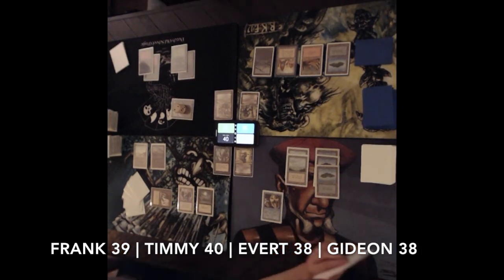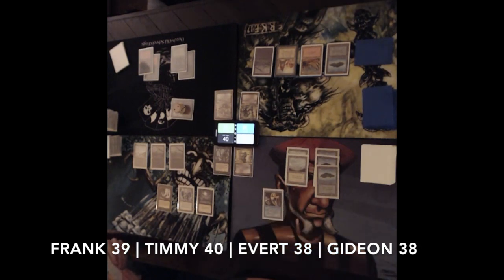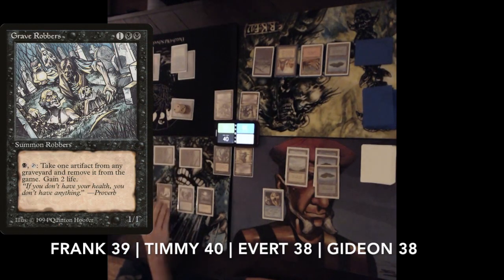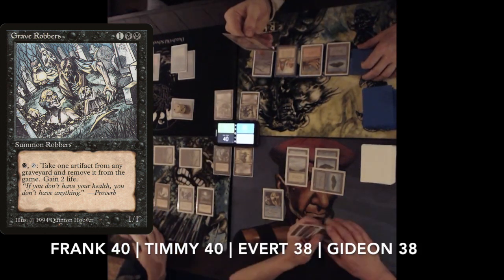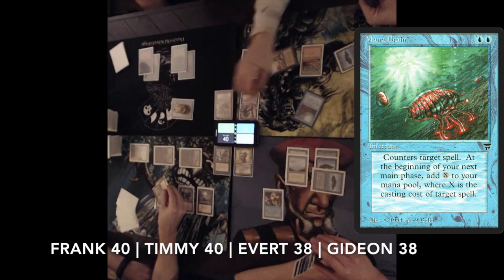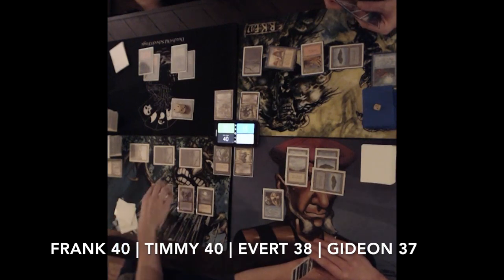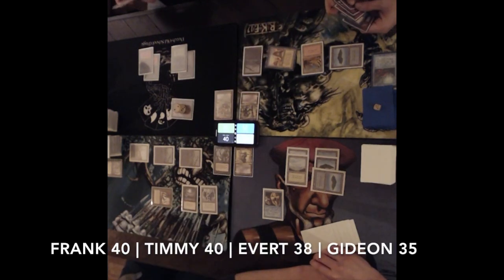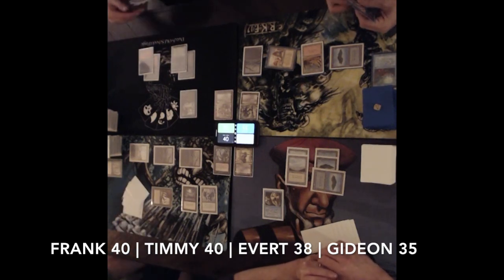Attacking again for two — this time attacking Gideon, so he's going to drop to 38. Averd is on 38 too. There's the attack with the Turtle going at Frank, so Frank's dropping to 39. No plays yet from Gideon — he's really waiting. Frank just passes turn as well. I finally found a land. I haven't used my own Throne of Bone yet — I'm tapping out to play a Grave Robber, a 1/1 from The Dark for 2 black and 1. You can pay one black and tap it to remove an artifact from any graveyard and gain two life.